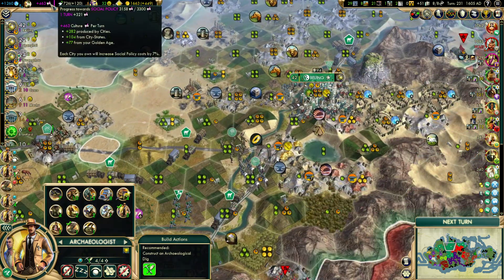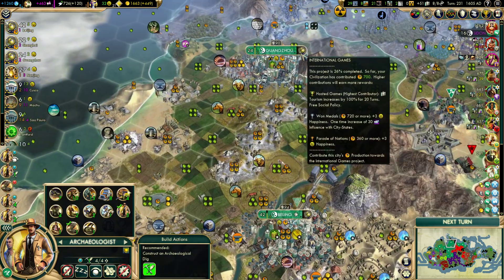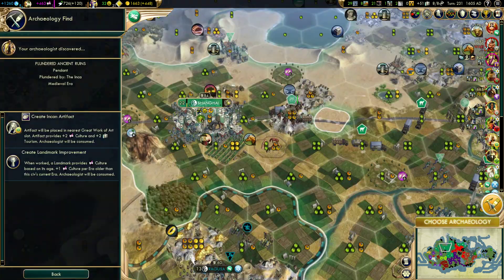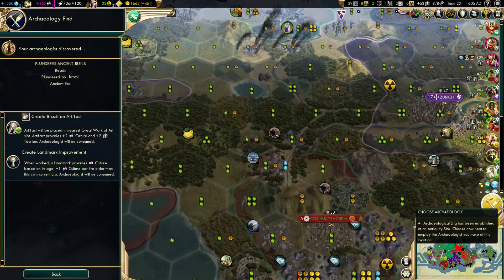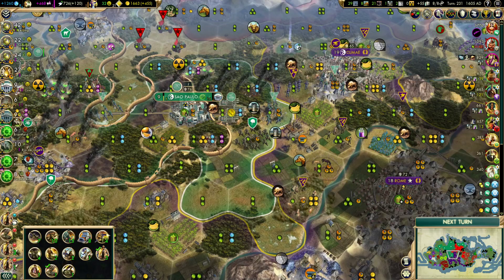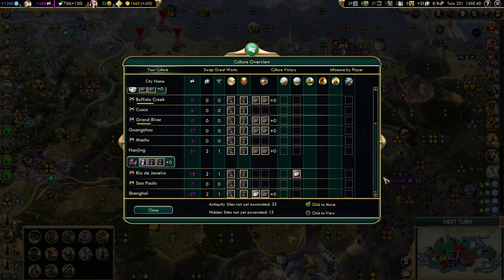Before I hit next turn, just want to double check — one turn to go. We did purchase the great engineer and checked in with that. Let's hit next turn and get a couple of archaeology prompts. We're just going to take the artifact because these are not on our borders — create Incan artifact there, and over here create Brazilian artifact. Then we'll go into our culture and see what's up.